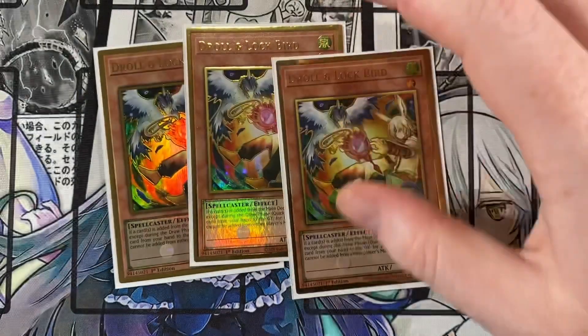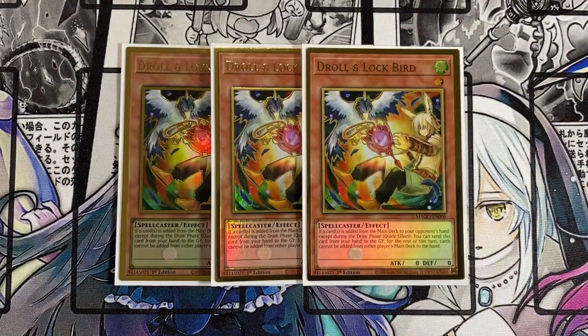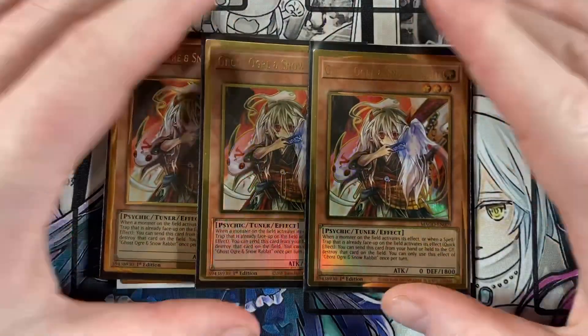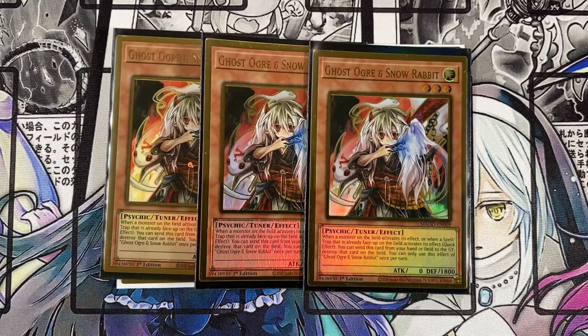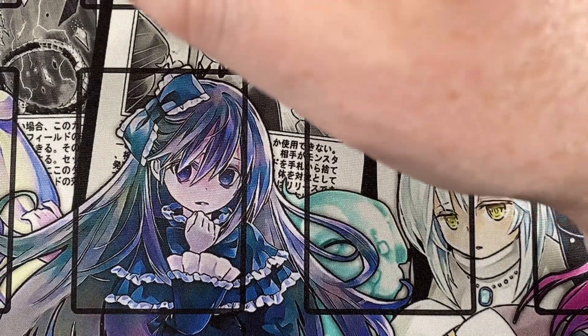For hand traps, I'm opting to play triple Nibiru — definitely not flexing on the fact that I finally have copies; I didn't until the Maximum Gold release, but now I do and I love it. Also playing triple Ghost Ogre. If you'd rather play any other hand trap, you can do that. The hand trap package is completely up to preference — this is just what I'm playing. That's it for the monsters.